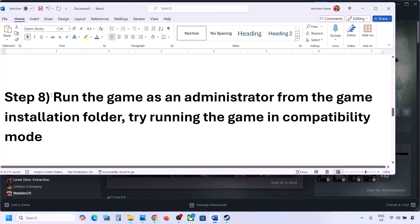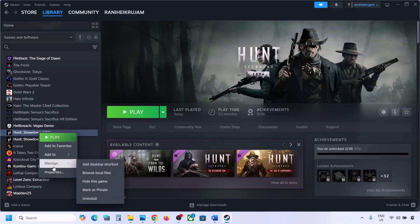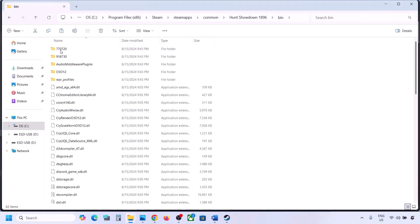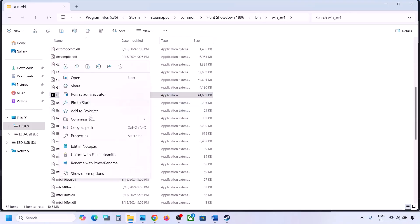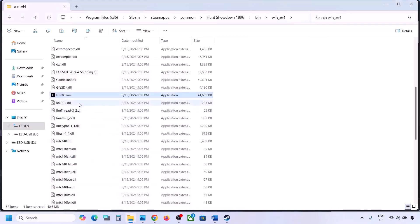The next step is to run the game as administrator from the game installation folder. Right-click on the game in Steam, select Manage > Browse Local Files. Right-click the game exe file, select Properties, go to the Compatibility tab, and check 'Run this program as an administrator'. Click Apply and OK. If that doesn't work, also try selecting Windows 8 compatibility mode, then Windows 7. If still not working, check 'Disable Full Screen Optimization', apply, and launch the game.